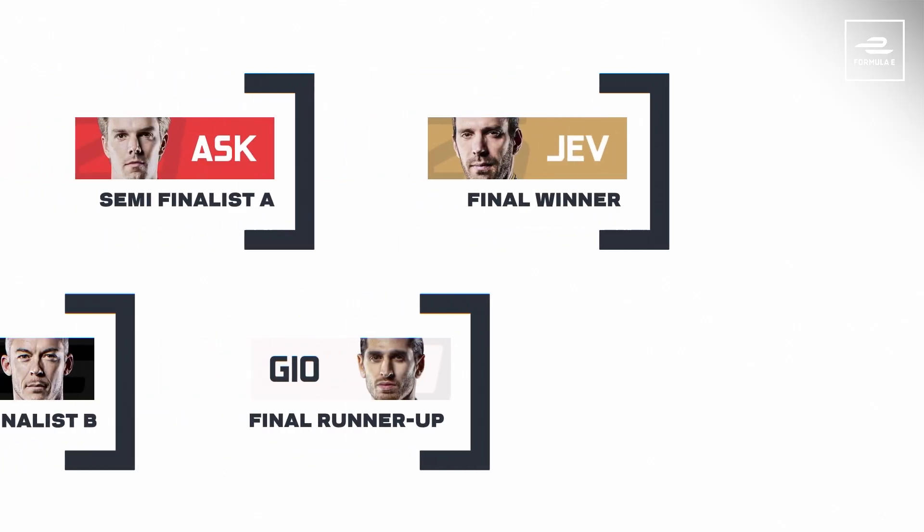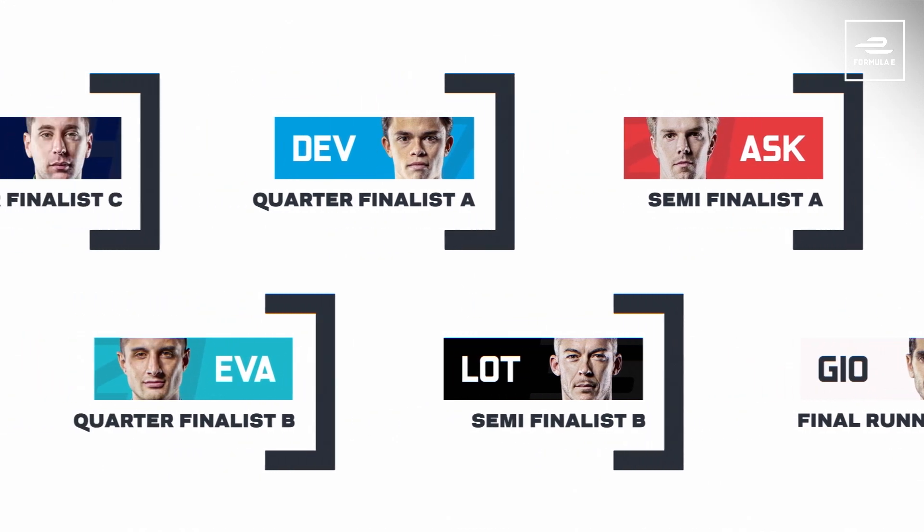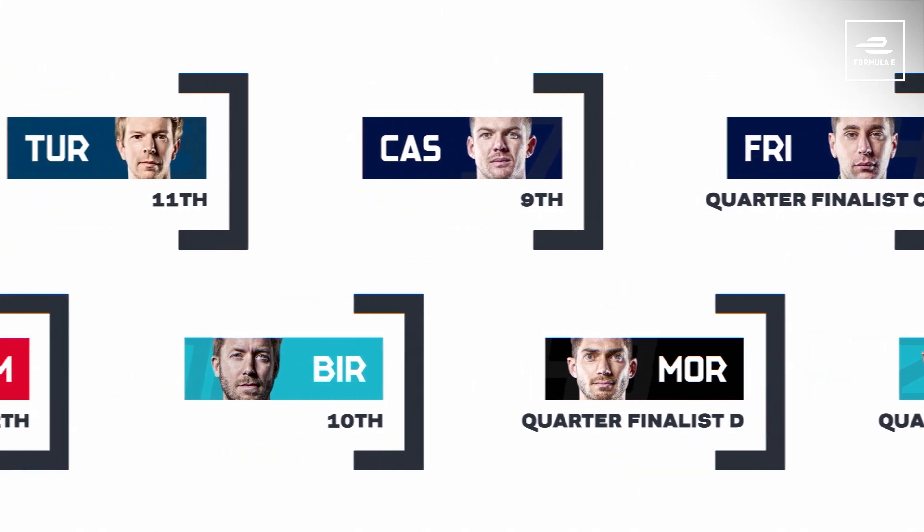The winner and runner-up will start on the front row, with the semi-finalists on the second row, quarter-finalists filling the spots between 5th and 8th based on lap times, and the remaining positions also ranked by lap time and which qualifying group they started in.